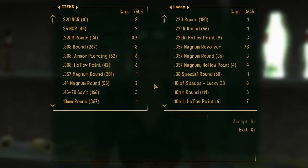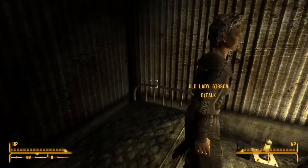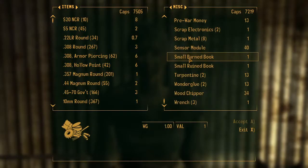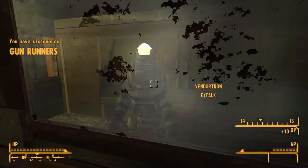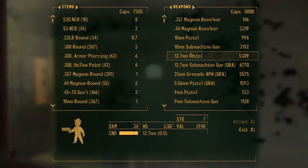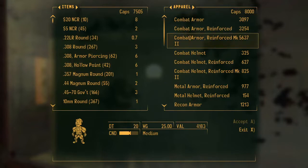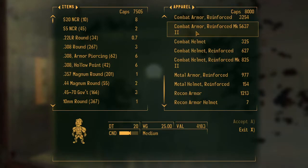Lacey at the Mojave Outpost has a decent amount of caps. Old Lady Gibson at the Gibson Scrapyard has lots of caps, also stocks the items for making weapon repair kits, and she doesn't mind if you wake her up in the middle of the night. And finally, Vendatron at the Gunrunners has loads and loads of caps — but note that similar to Alexander, the weapons they sell are always in perfect condition so there's no point buying them in the hopes of fixing them up to sell later. They also sell Combat Armour Reinforced Mark 2 in poor condition, which is going to be very important to us later.